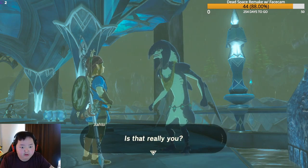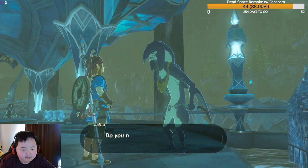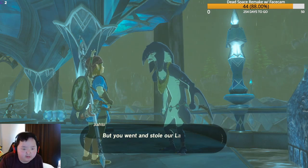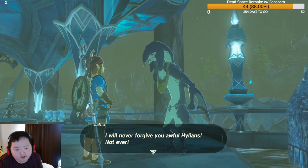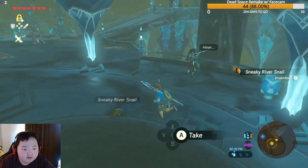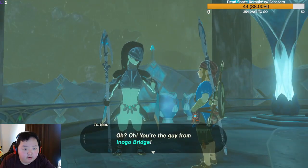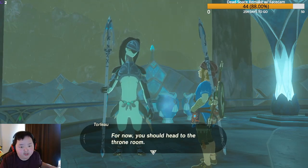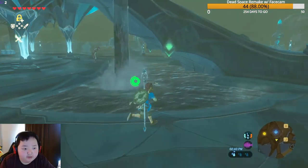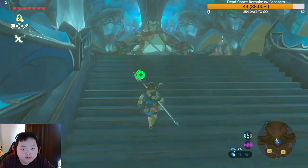Another Zora elder named Gruve recognizes Link — furious about Lady Mipha being 'stolen' and the Hylians' failure to stop Calamity Ganon. 'I will never forgive you awful Hylians. Not ever!' We comment that's kind of racist if you think about it. Finally, Torfa recognizes us from Inogo Bridge and tells us to head to the throne room to speak with King Dorfan.